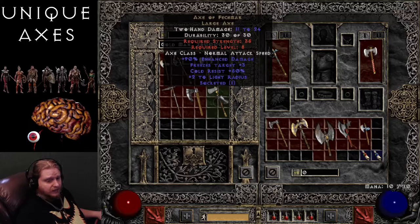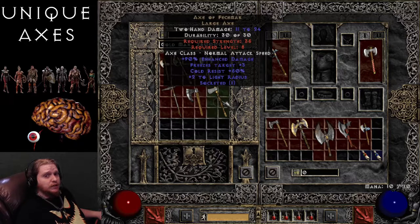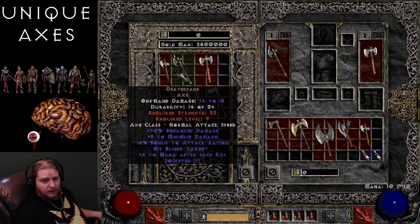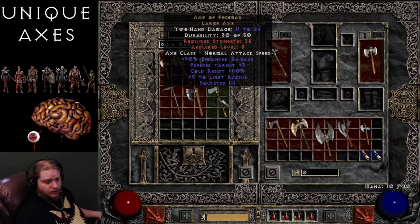It's a low-level two-handed axe at level 8. Some people like to forego a shield early on because early game you don't really have the hit recovery and enhanced blocking speed. It might be a good choice for a low-level character, especially a low-level Barbarian going with axes, simply because it's level 8, it's a two-hander, and it's got pretty good damage. You can throw a socket in there to make a really good low-level starter character weapon.